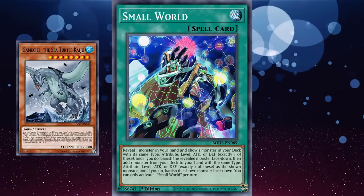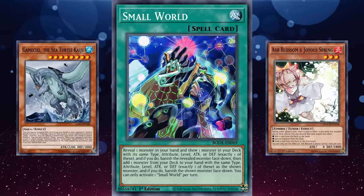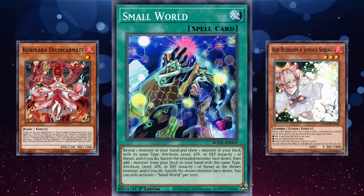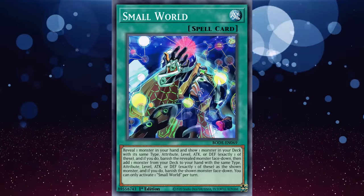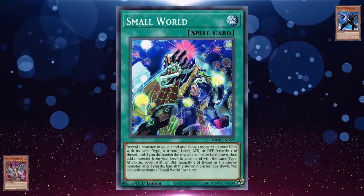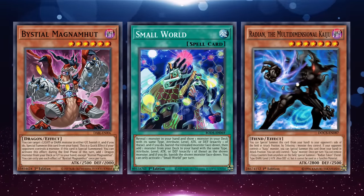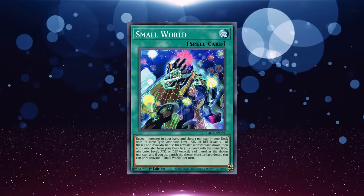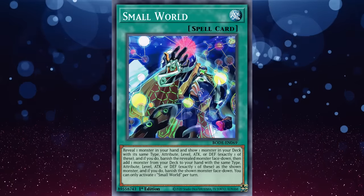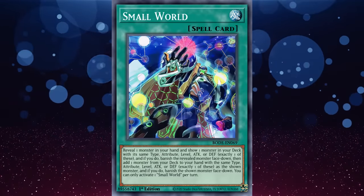Small World gets the nod over Cygnet Mining because of its incredible versatility. It's the only completely generic card in Yu-Gi-Oh that can, with enough effort and deck-building discipline, search literally any monster in the game. With every new release, Small World gets more powerful, as new cards expand the pool of monster combinations it can connect. It has the potential to be the most versatile card in the game, but for now sits safely at number 9 until someone eventually breaks this incredibly unique card.